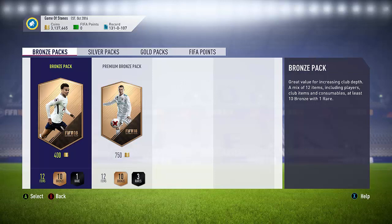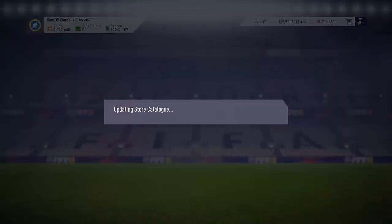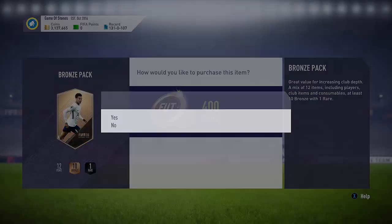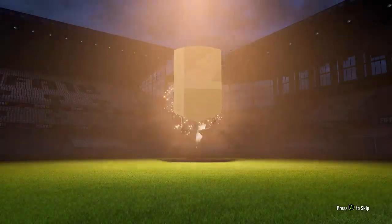Yo guys welcome back to a brand new video. Today we are going to be showing you how to do SBCs for really cheap. It's going to be using the bronze pack method. You might have seen this before but I wanted to show you that it definitely works. You want to open bronze packs and the 400 coin ones are the best value. It's easy profit guys.